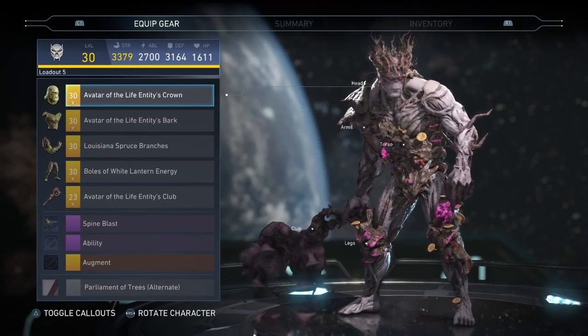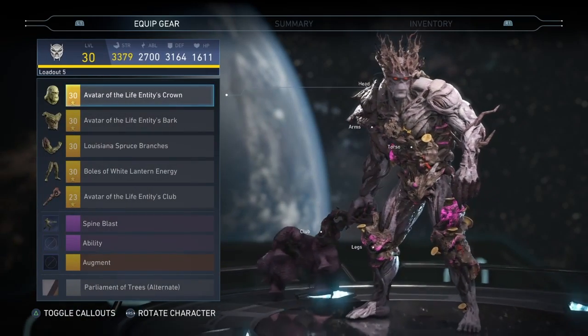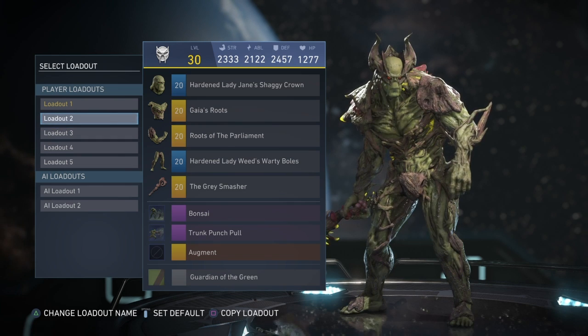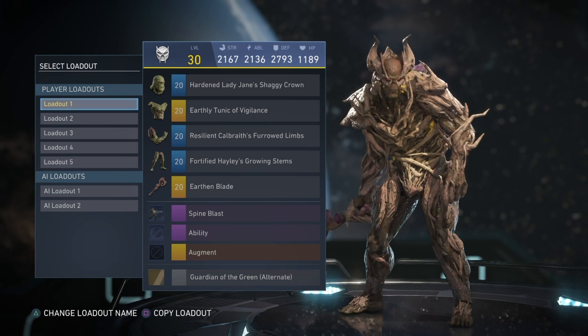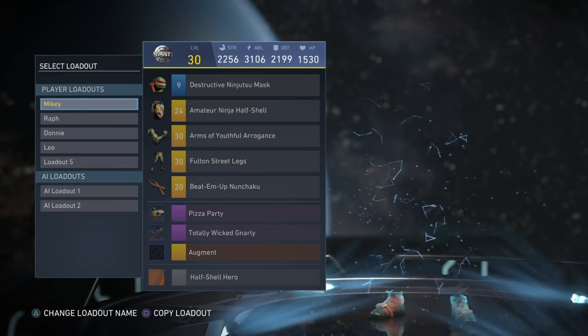For Swamp Thing, the only thing I'm really proud of is probably just this one, since it's part of his new gear set. I really don't use Swamp Thing, so I don't have many cool loadouts that look good. As you can see, these are exactly the same — I don't use Swamp Thing at all, so this one's probably my favorite.